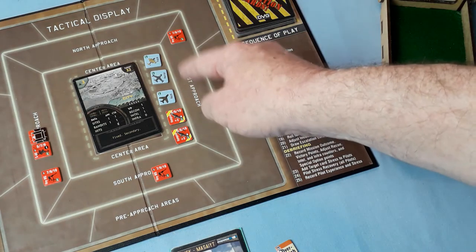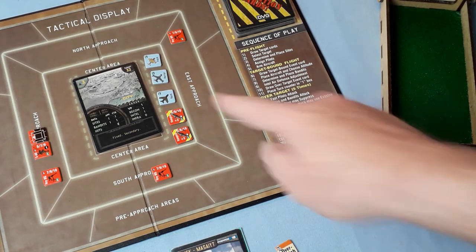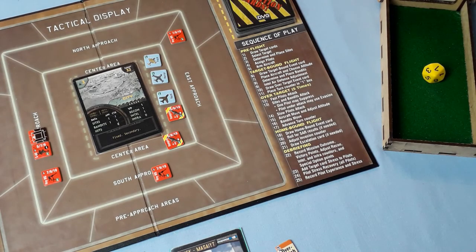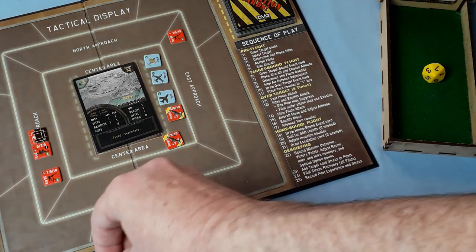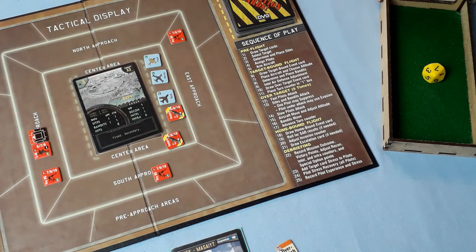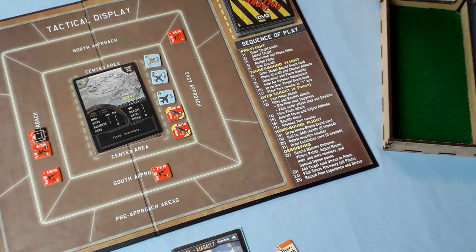The remaining Vampires attack again — randomly targeting Horror both times. First rolls seven — another stress, he's up to three. Second rolls two — misses, thank goodness. Truck has Agile. We could fight the bandits or drop our bombs — the sensible thing is to drop our bombs and get out.